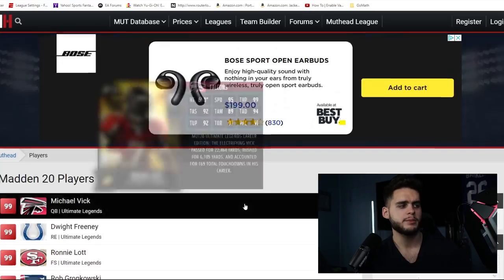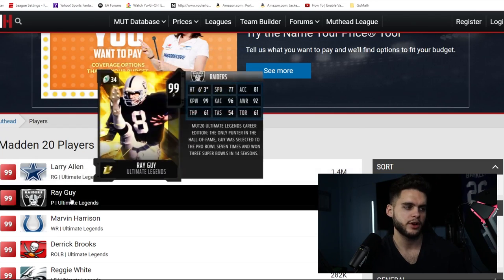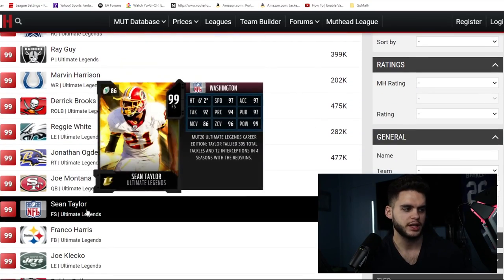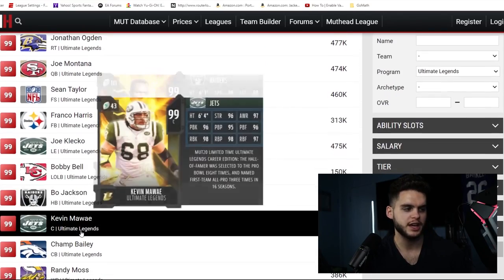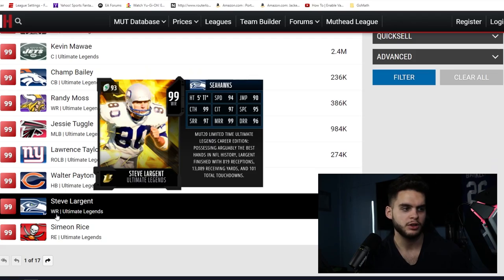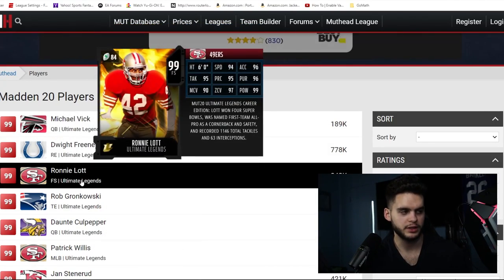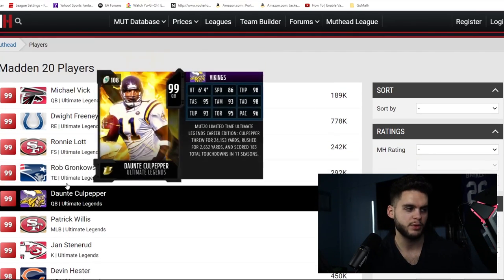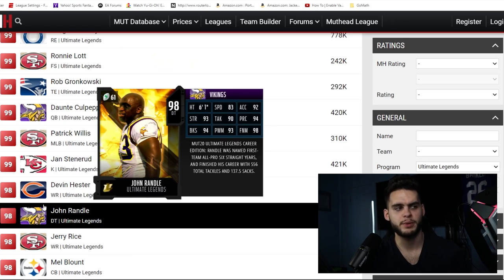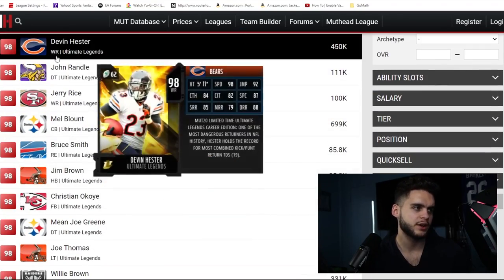We're going to have multiple pages of 99 overalls, and even the 98s can be powered up to 99, so don't worry about that. Looking at the roster, we've got Ray Guy, Larry Allen, Marvin Harrison, Derrick Brooks, Reggie White, Jonathan Ogden, Joe Montana, Sean Taylor, Franco Harris, Joe Klecko, Bobby Bell, Bo Jackson, Kevin Mawae, Champ Bailey, Moss, Tuggle, Taylor, Payton — pretty much the greatest players in NFL history. Largent, Rice, Michael Vick, Freeney, Ronnie Lott, Gronkowski — a lot will be repeats from the Legends promo.